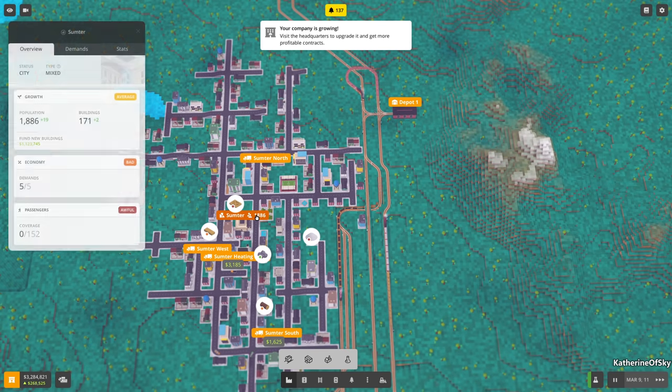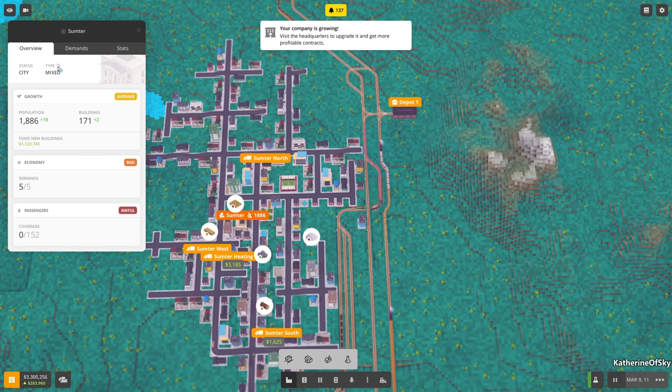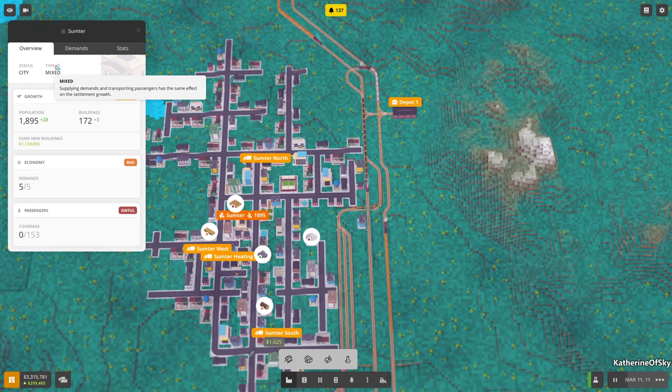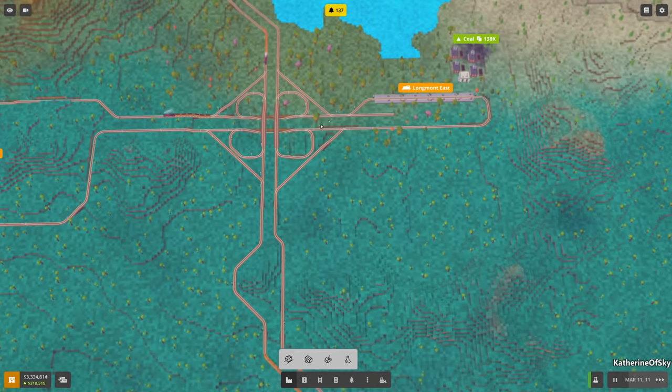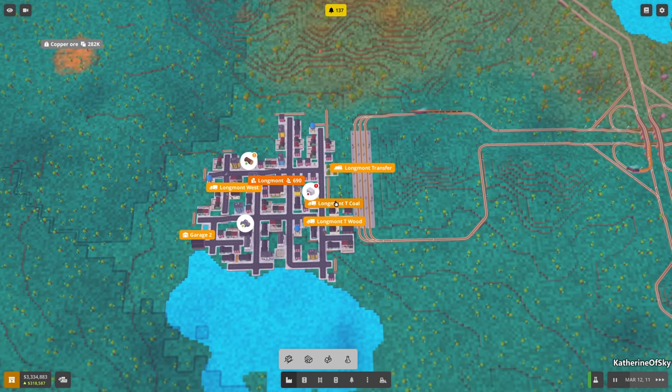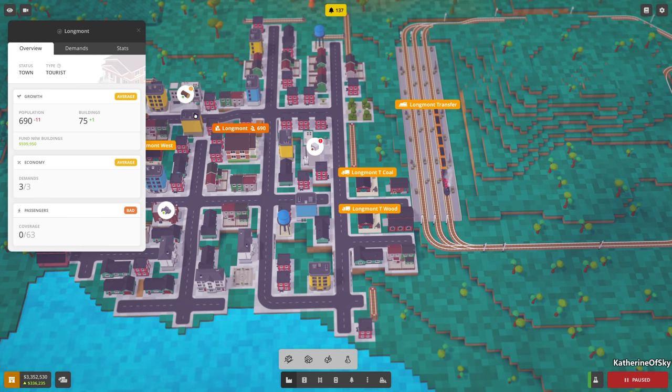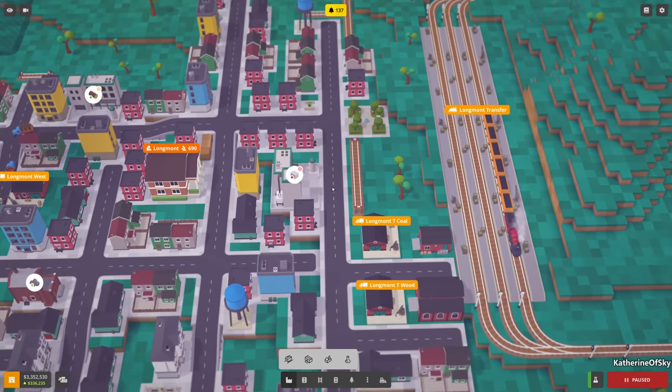One thing I want to look at is what type of town we have. This is an industrial town — the demand limit is plus two. Supplying demands has a greater effect on settlement growth than transporting passengers. Now we want to find a tourist town. Yes, here is a tourist town — so if we find another tourist town and get passengers to go to and from, that could get us a lot of money. Thank you Tarak for mentioning that. Our headquarters can be upgraded — hooray! This is a mixed city, so transporting passengers and supplying demands has the same effect.